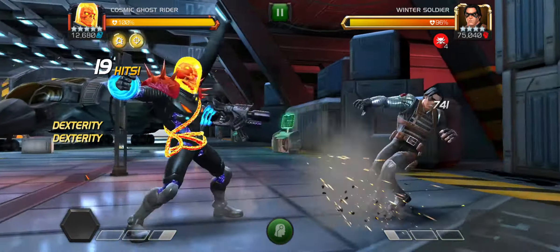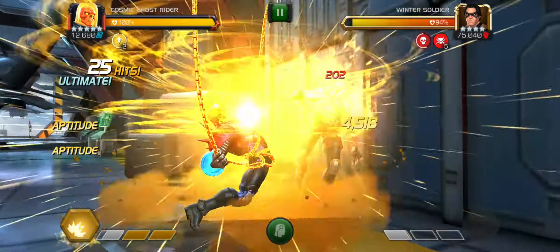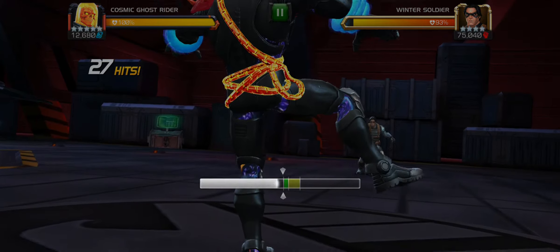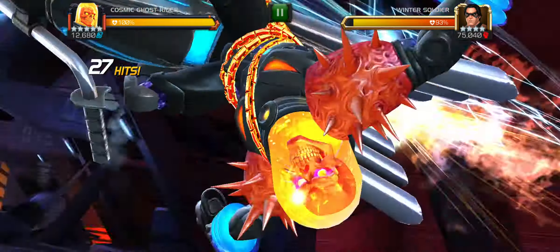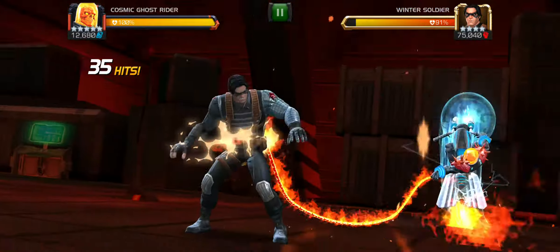and then you will end with a 5-hit light ending combo, and then you will parry, and then you will start charging heavies like a madman, charge your 5th heavy attack, and then throw the SP3,